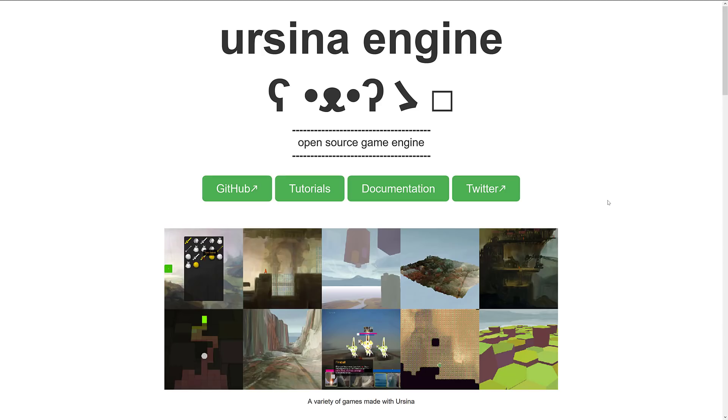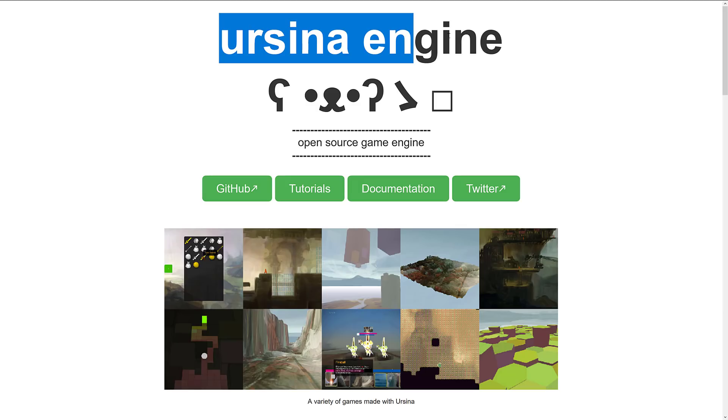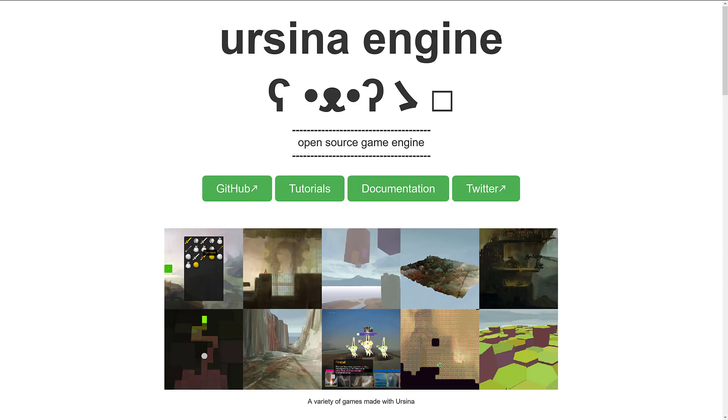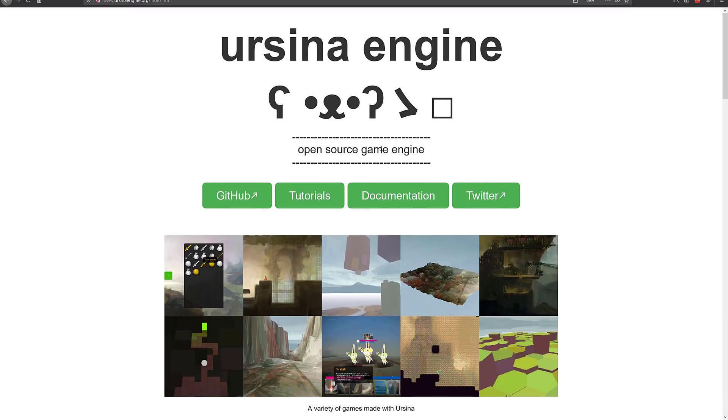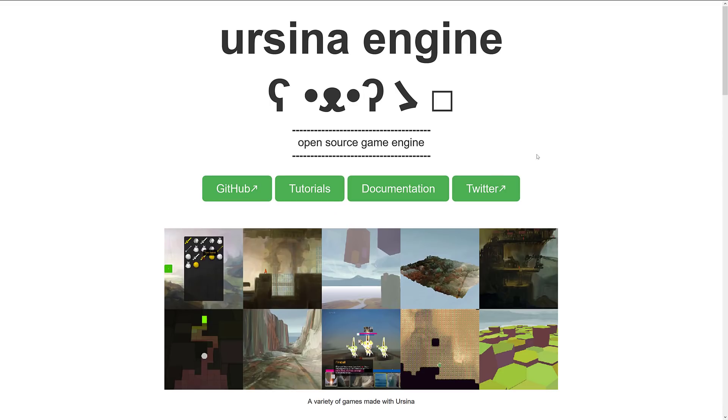The heavy lifting underneath is being done by the Panda game engine, which I'm quite a fan of — I did a video on it in the past and will link that below. So Ursine engine would make a ton more sense as a name, but that ain't the name. The engine is available at ursinaengine.org — you'll notice it's not an HTTPS site, which they should probably fix, but don't let that worry you too much.